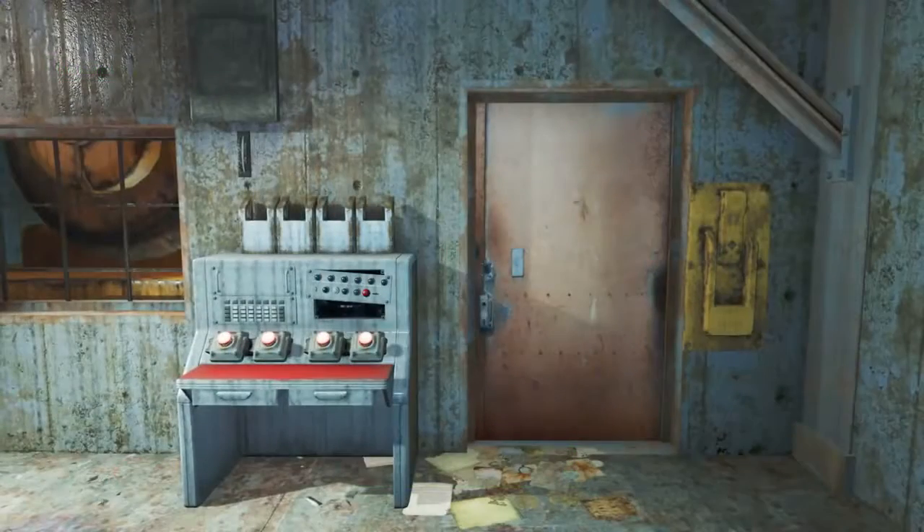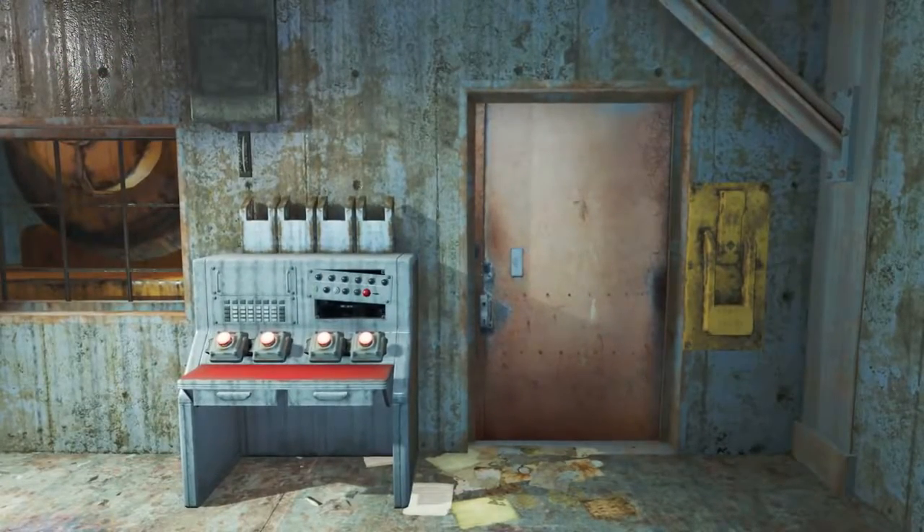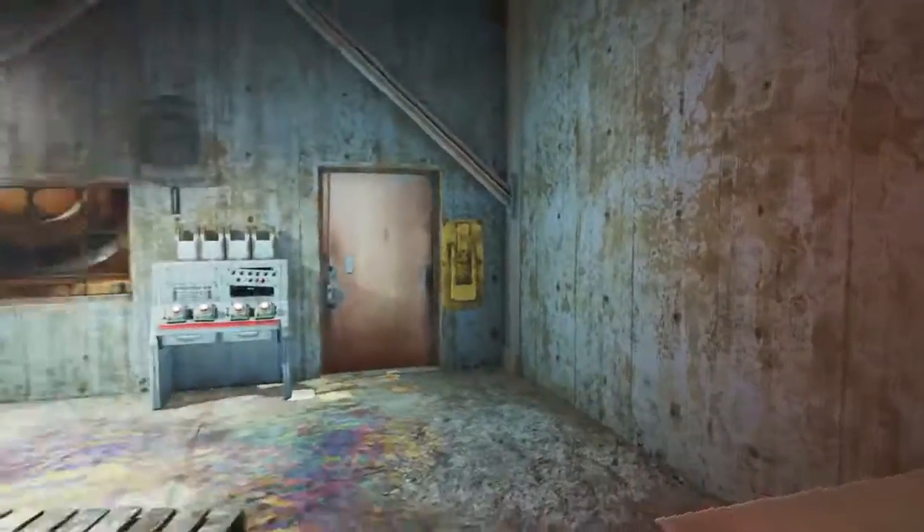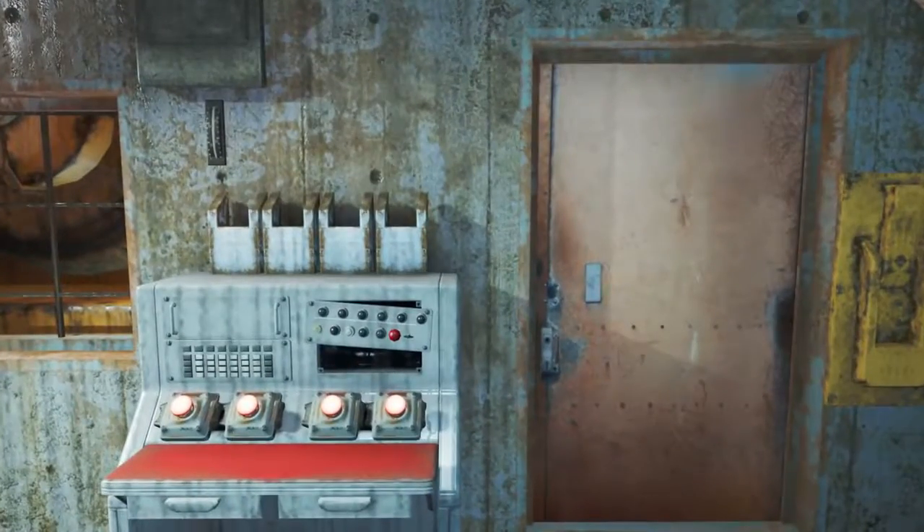So we've got the buttons and we have the door — now all we need is the code. Luckily for us, if we turn around and have a look on the wall underneath the stairs we just came down, we will see the numbers: 0, 4, 5, 1.